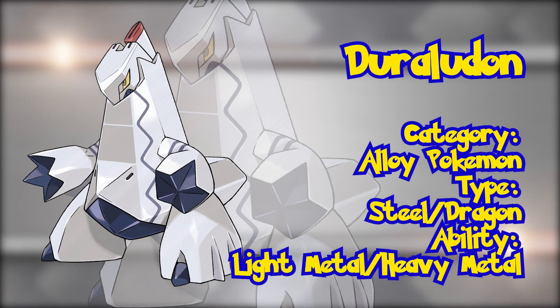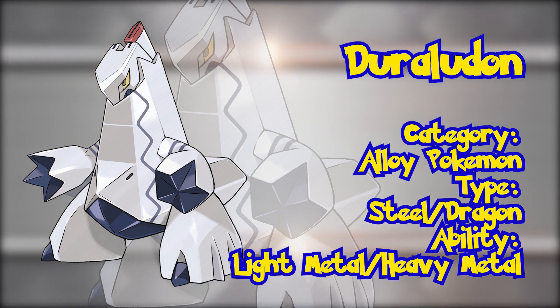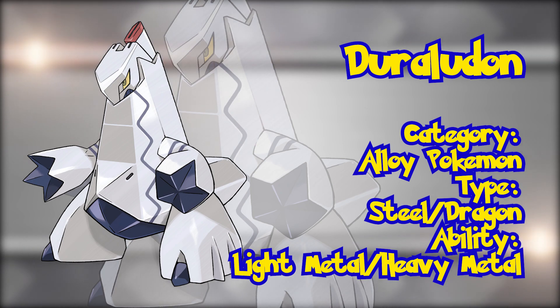Duraludon. The first of Galar's Dragon type line, Duraludon actually has a dual type as well, with its second type being Steel. Known as the Alloy Pokémon, its abilities are Light Metal and Heavy Metal, both of which were introduced back in Generation 5. Duraludon is another Pokémon with a very appealing design, and we might certainly want to add this pocket monster to our team.